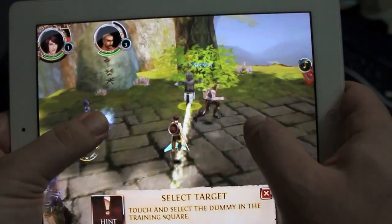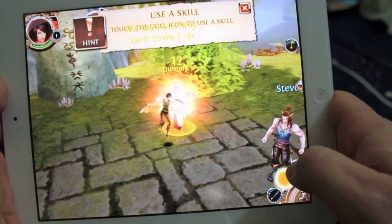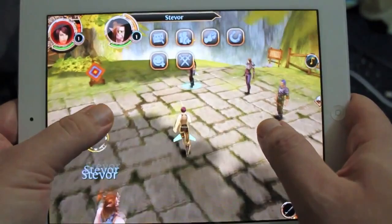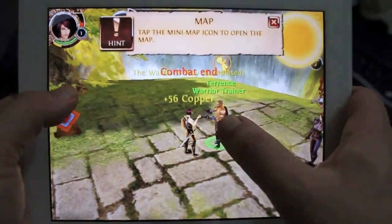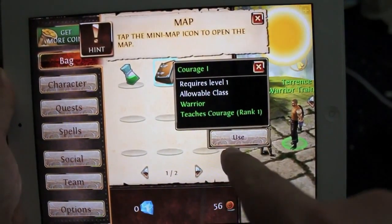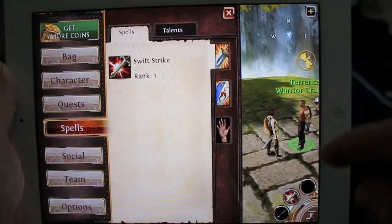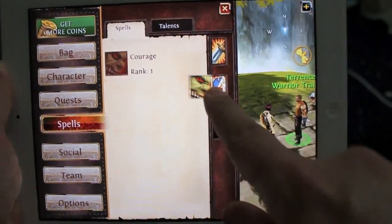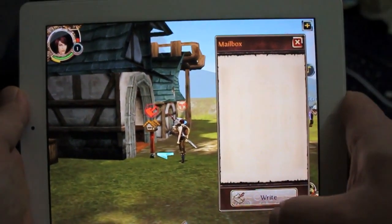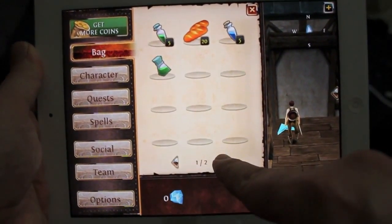I just turned in the quest, so now it's telling me to go fight this enemy. You tap on the enemy — it has a normal attack and a skill attack, which is that mace-looking thing. I already defeated the mannequin. I got two things as a reward. I'll click on my character, go to bag, tap on the item — it says Courage — use it, and that trains me on a skill. Now I can click on spells, find Courage, and drag and drop it onto my action bar.